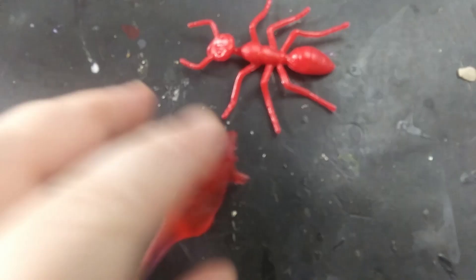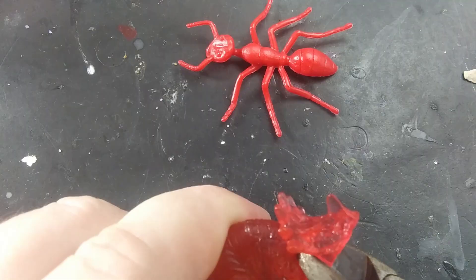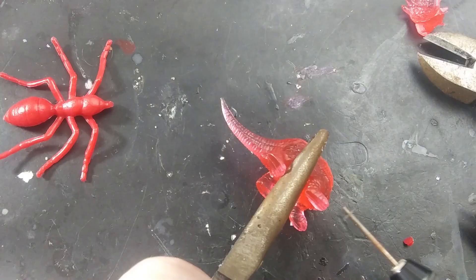The basic rust monster is super simple to make. First, find yourself a quadruped dinosaur toy and a big toy ant to go with it. I'm using this Triceratops, but any four-legged dinosaur that has a long pointy tail and fits on a 25mm base will do. Just snip off the head and drill a hole in the neck to pin on a new one.